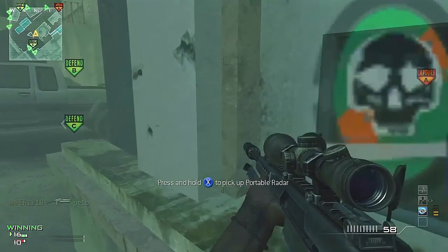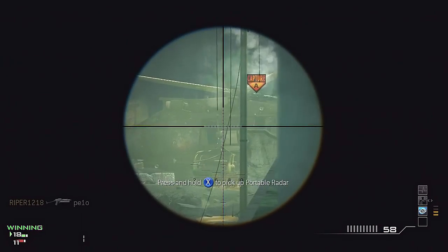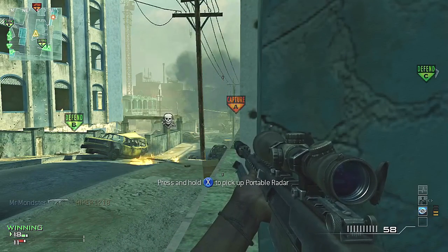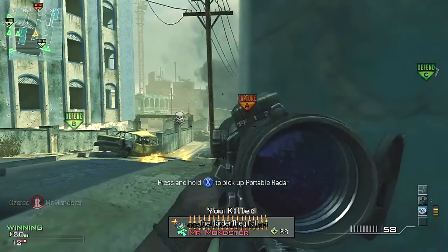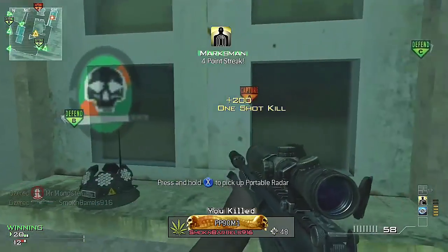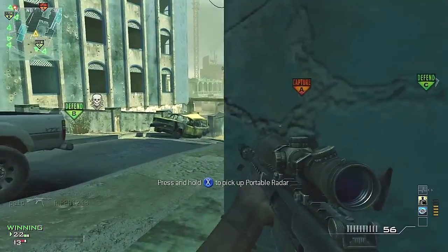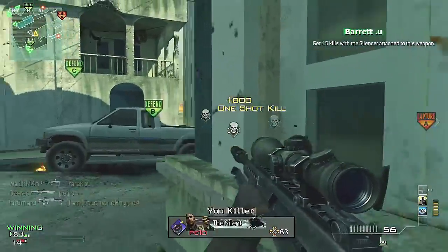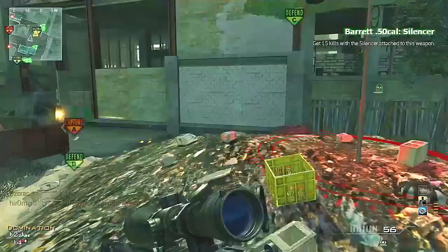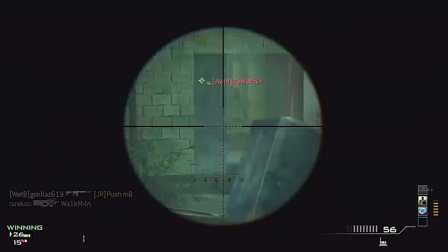If I wasn't using specialist I'd obviously be using marksman, but I like the ability to edge around corners with sniper rifles — I use it kind of like I would use an MK14, but I try to stay really far from opponents. One of the downfalls of using a sniper rifle is that guys in this game run so fast, a lot of times you can't react fast enough, and the guns kill extremely fast too.